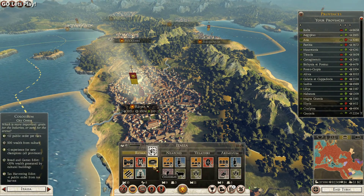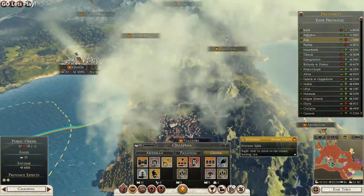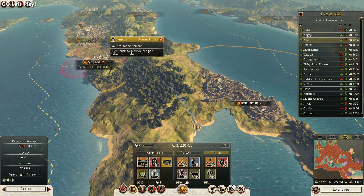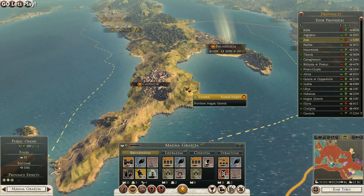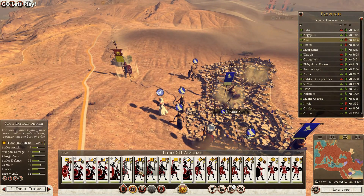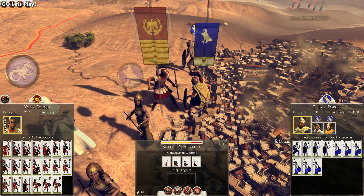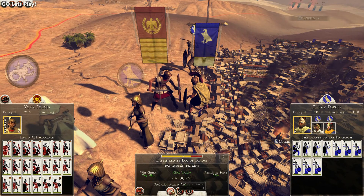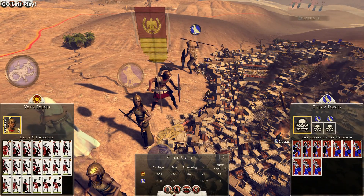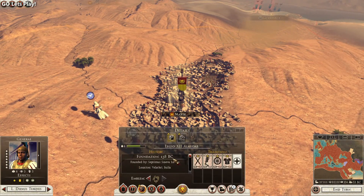We got the Colosseum built! It doesn't seem like that really matters because nothing grand happened - it didn't say 'Oh you built the Colosseum, you want to check it out' or anything like that, but you can see it here, which is really neat. Since we advance to the next turn we will attack Egypt, declare war and attack them - the Braves of the Pharaohs. We'll just quickly auto-resolve. These guys are no more. Lucius Dudius Turtus leveled up along with the 12th Legion.